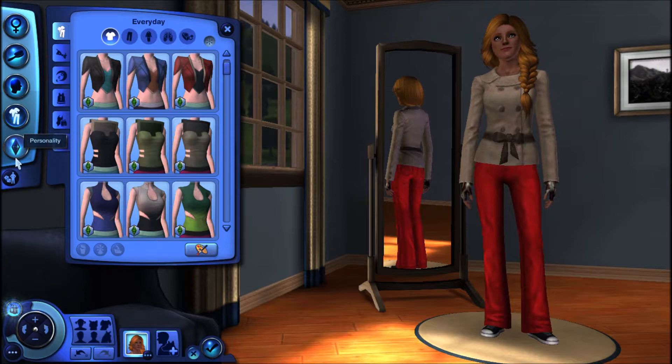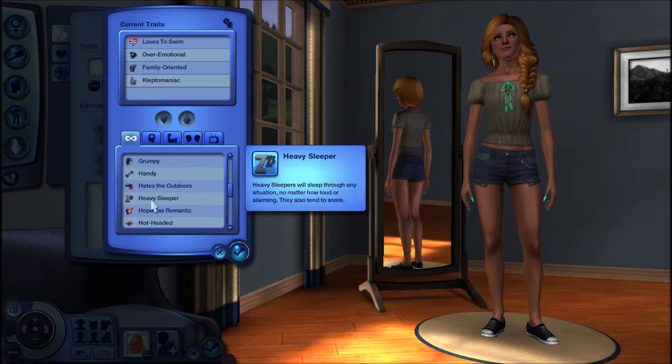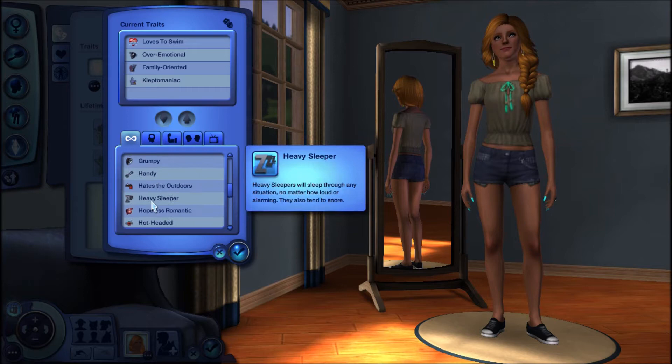And so now this is my outerwear, and I'm just throwing a bunch of stuff together. And now I go with traits, and I chose loves to swim, over-emotional, family-oriented, kleptomaniac. And I could not find the other trait, and I think it's like a born saleswoman.